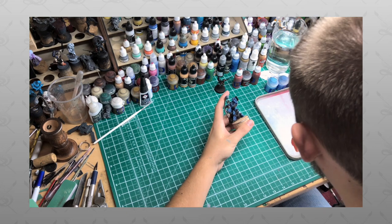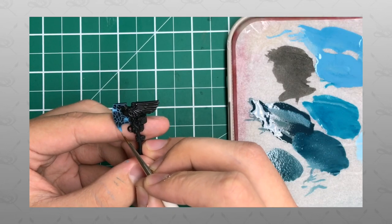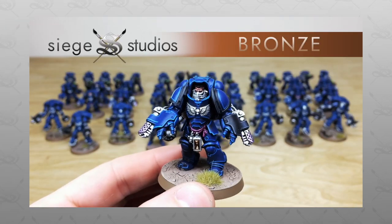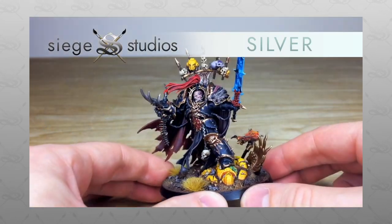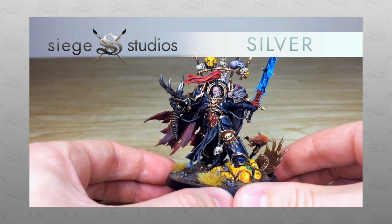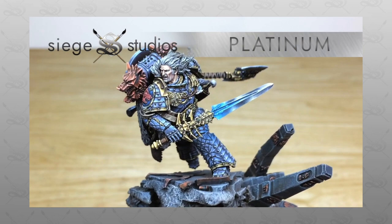If you're new to Siege Studios' YouTube channel, welcome. Siege Studios is a UK-based premium commission miniature painting service with 30 painters who all paint from our Bronze premium gaming level all the way up to Platinum, which is our competition entry quality. If you're interested in a commission, all you need to do is head to the description of this video and click on the link next to where it says 'get a quote'.